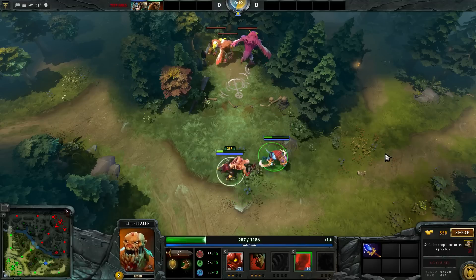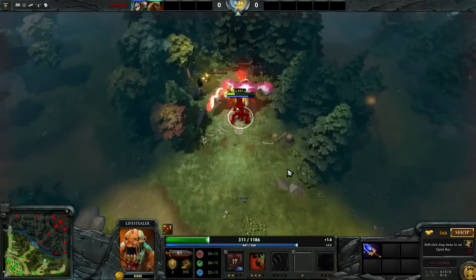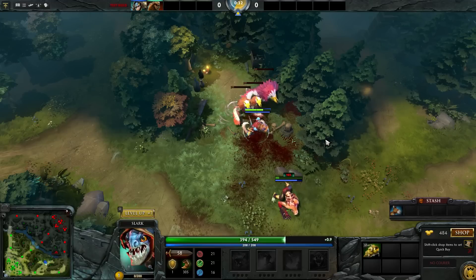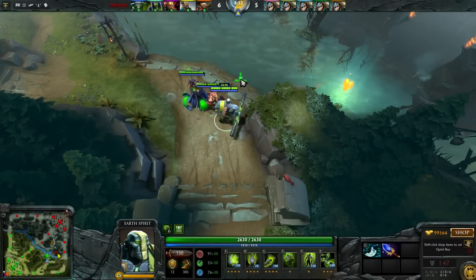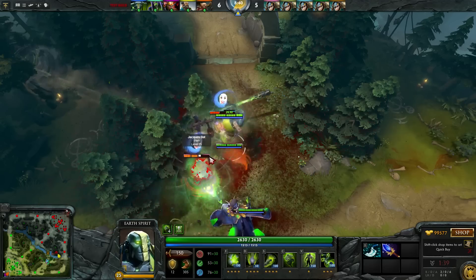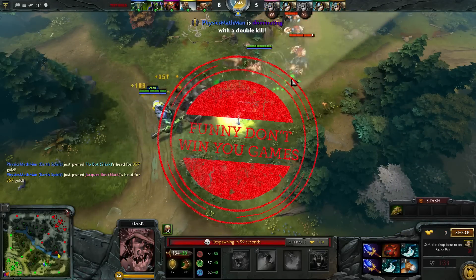Lifestealer. You get a new ability called Assimilate, to suck a hero inside of you. Any HP that you gain, they'll gain as well. And whenever they come out, they'll deal 300 damage in the same AoE as Infest. This one isn't really viable. The problem with Ag on Lifestealer is that Lifestealer is usually played as a carry, and unlike Tiny, this Ag Scepter upgrade doesn't help Lifestealer carry or farm any better — it's just utility. Sure, it's pretty funny to do a three-man gank by assimilating a hero and then infesting inside another hero, but funny don't win you games.